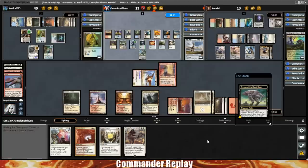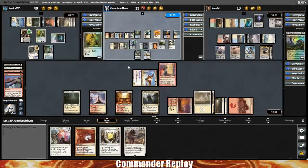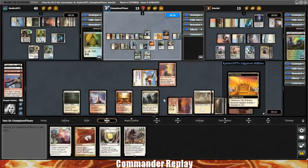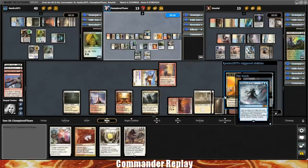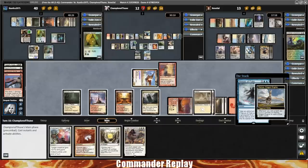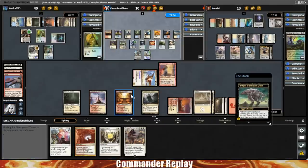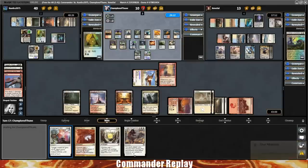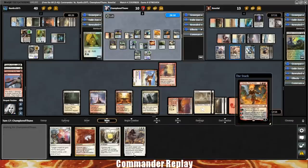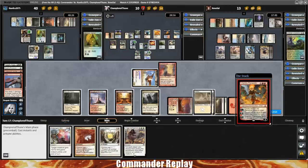Ramos will get a counter on it — we need to cast six spells, right now we can cast three. Bringer of the Black Dawn will trigger once again at five spells. Here comes a Chandra Flamecaller — this could be interesting because it can blow up the Eldrazi Displacer, which is a thorn in our side. It's going to go X3 on the Flamecaller. Let's see if Xeno responds at all. It's going to exile the Ramos. They no longer have the ability to activate Eldrazi Displacer — that's good news.